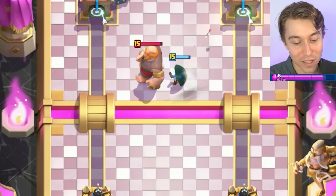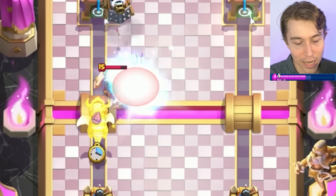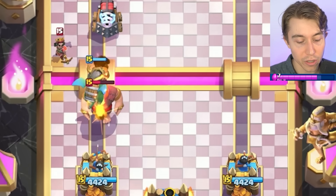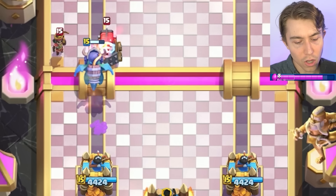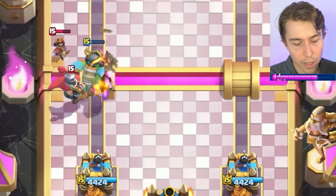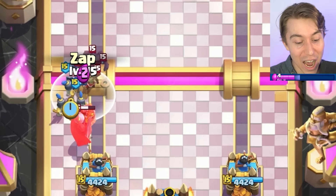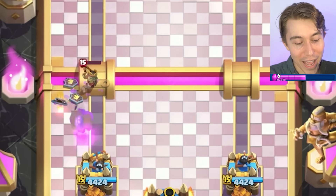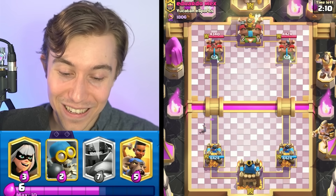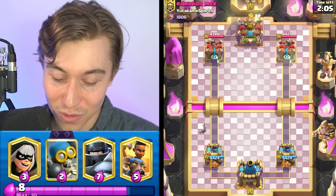He'll probably get kited directly into the Sparky with the Bandit, but it's okay — it's only three Elixir, that's the reason we don't cycle more than three there. If I Arrows, can we kill all his cards? Yo, it worked! We had enough sauce and now we get to go with Guards supported by the Zap. Somehow, someway, we evaded any responsibility — zero damage taken feels pretty phenomenal.